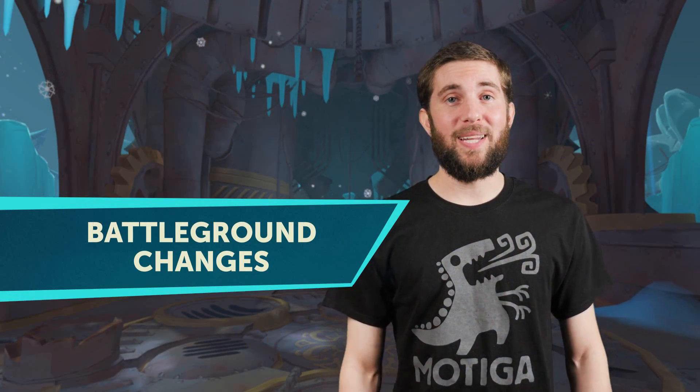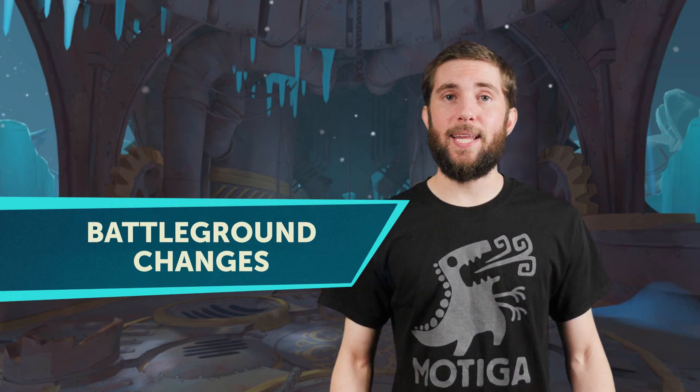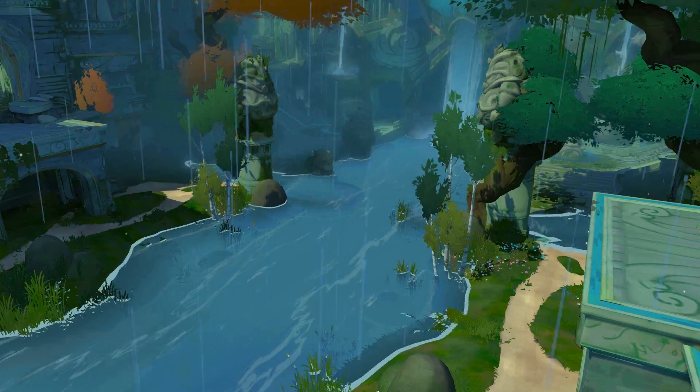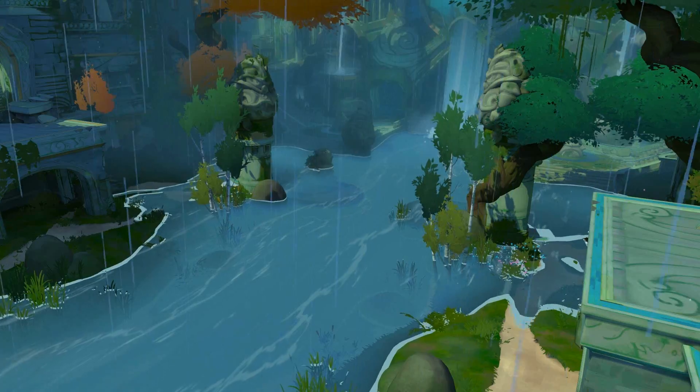The battlegrounds have seen many changes too, as we've improved the terrain and combat flow of each map. This includes indicators to help you follow your guardians into battle, as well as some deadly environmental hazards.